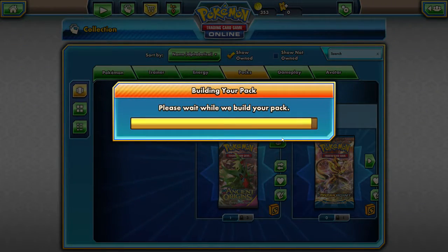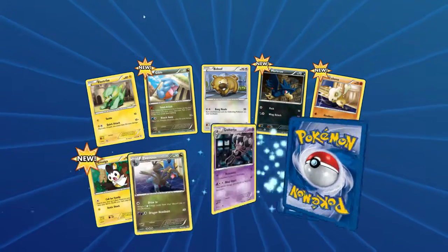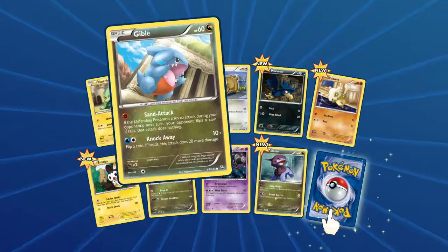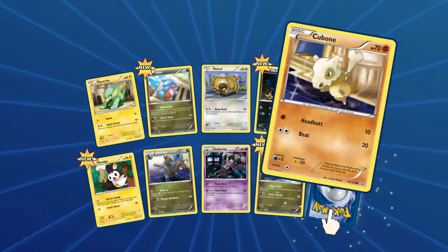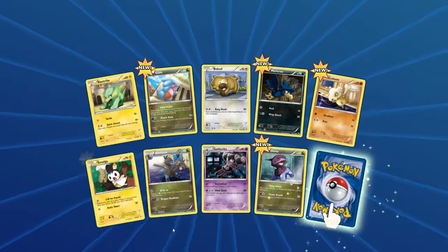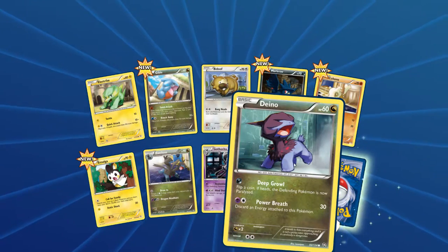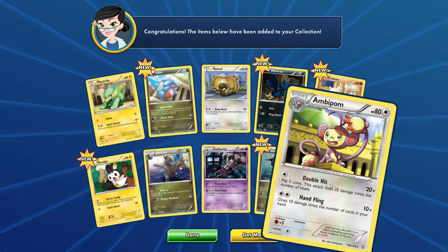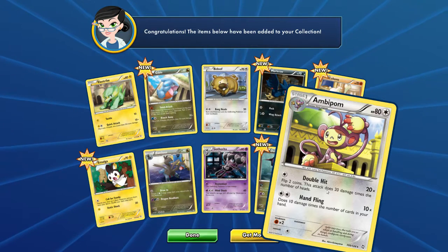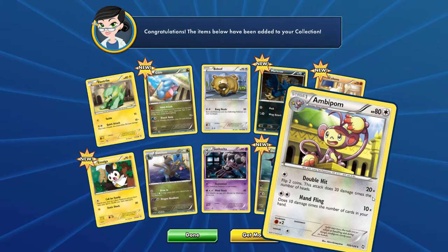Looks like we have another one — same set, Dragon's Exalted. Got an Electrike, a Gible, a Bidoof, a Murkrow, Cubone, Emolga, Zoelius, a Gotharita again, a Deino, and a Deino which is new in the reverse holo slot. Our rare is an Ambipom — 80 colorless. Double Hit: flip two coins, does 20 damage times the number of heads. And Hand Fling does 10 damage times the number of cards in your hand. Pretty cool.